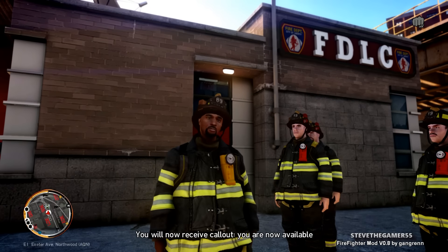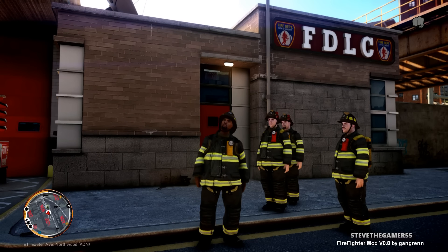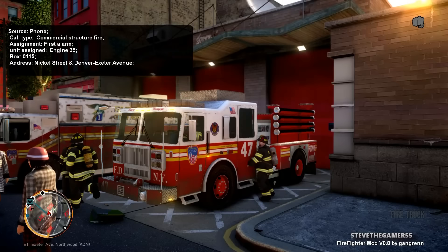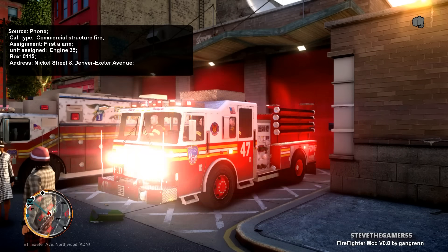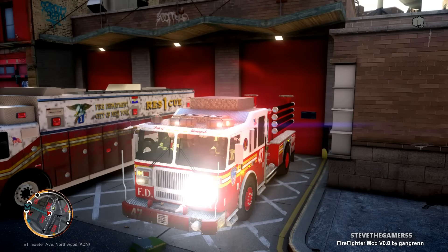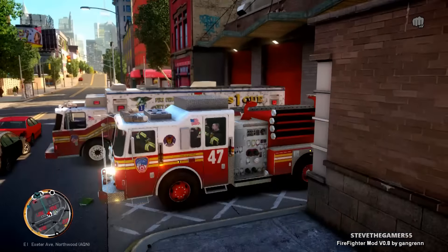I didn't even get to introduce — alright, we got a commercial structure fire, Box 0115, address Nickel Street, Nickel and Denver Exeter. I know what that is. Welcome to another episode — they did call the correct box.